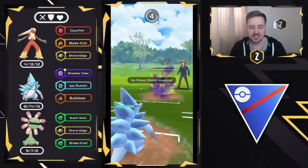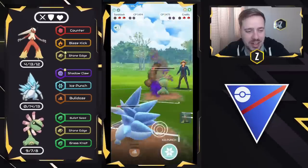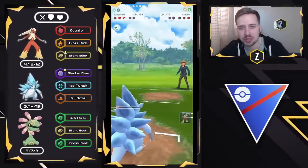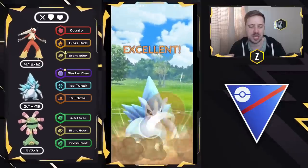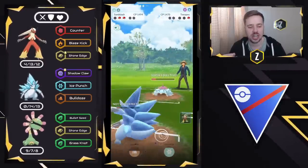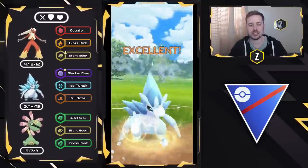Thankfully we can survive this. Stone Edge is going to hurt — it does a lot of damage, but we can survive, and now we're going to commit to the farm down. That way, we can get to a Bulldoze here against the Toxapex. We already landed the Stone Edge, which was a lot of Neutral damage for us. Super effective damage now with Bulldoze, and the Shadow Claw and Ice Punch damage as well is going to make this a good game. Alolan Sandslash is so deadly.